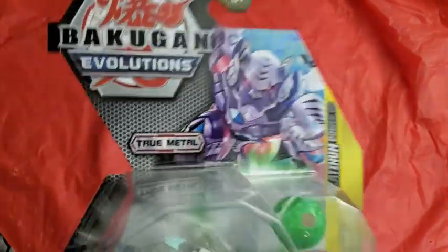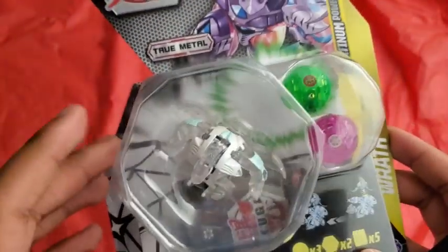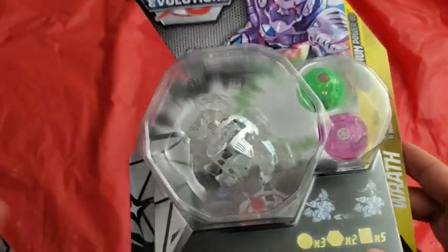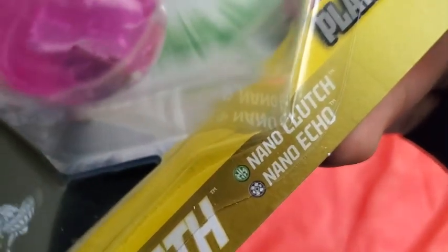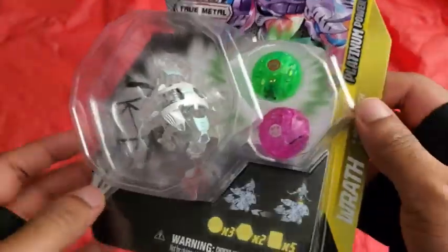Sorry for that messed up intro. Anyway, this is just a pack that has Platinum Wrath in it — that's all you need to know. It also comes with Nano Clutch, if I'm reading that right, then Nano Echo, which I don't know what that means, but okay.